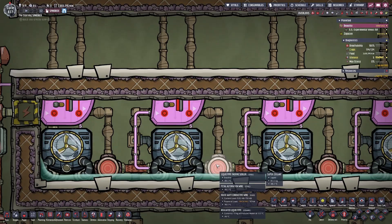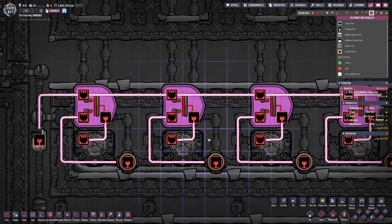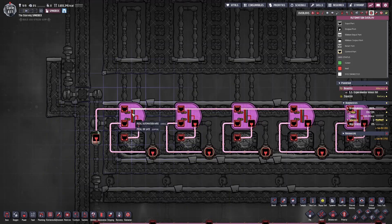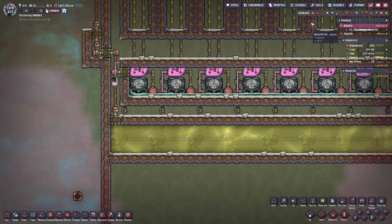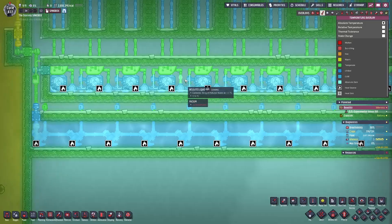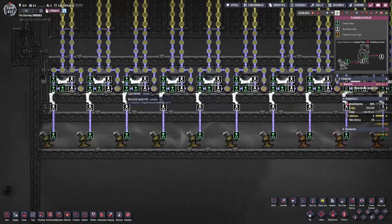The cooling loops for each aqua tuner use a standard cooling loop cycle with an inlet where a liquid pipe thermal sensor sits, determining whether the aqua tuner turns on or off. The automation looks a little complicated because I added a signal switch and an OR gate to function the aqua tuners manually if needed. But the liquid pipe thermal sensor is the only thing controlling whether the aqua tuner is on or off, and every single one is set up the exact same way.